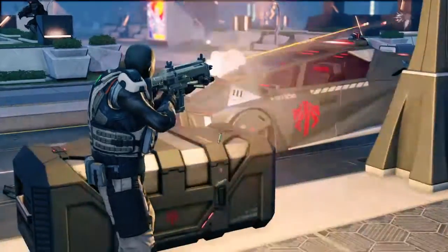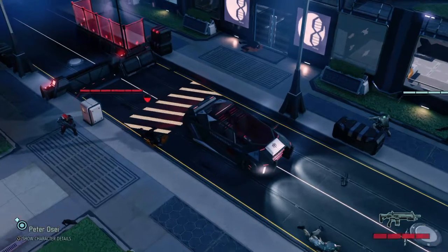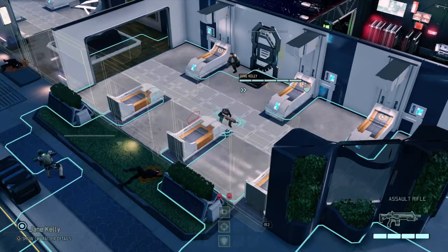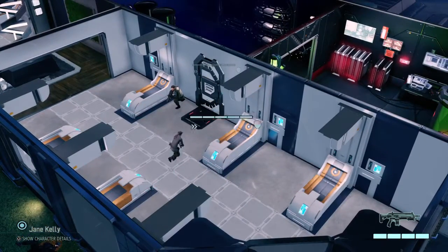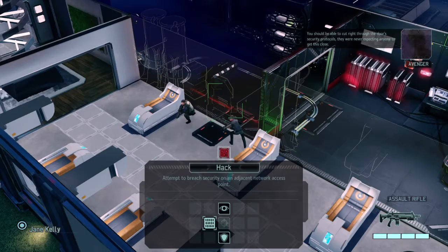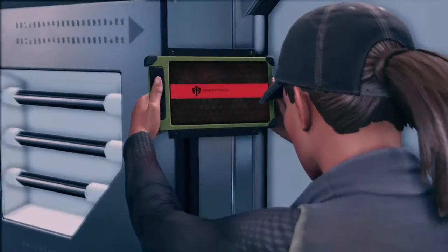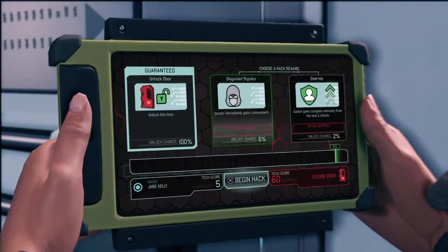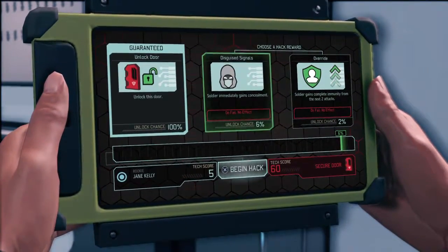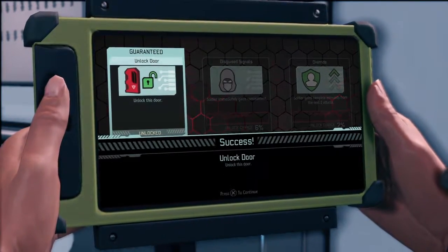Get the officer. Going for the door! You should be able to cut right through the door's security protocols — they were never expecting anyone to get this close. Hacking the door... that's pretty cool.